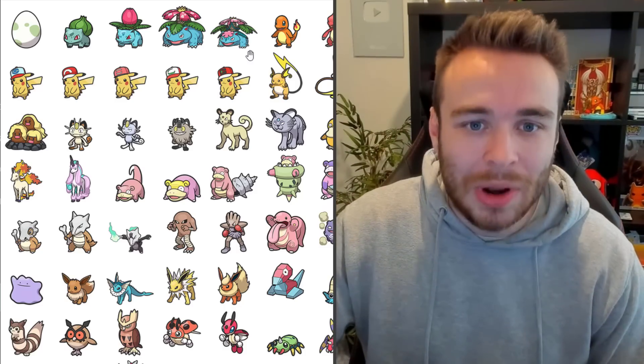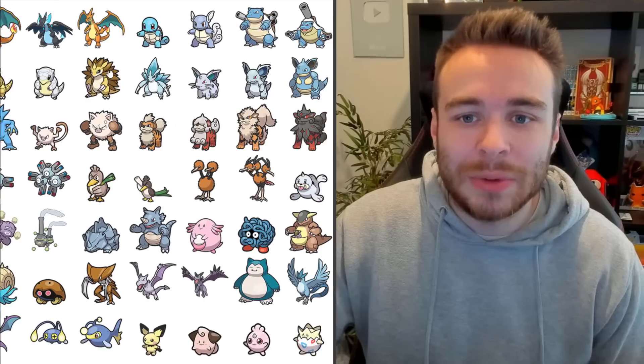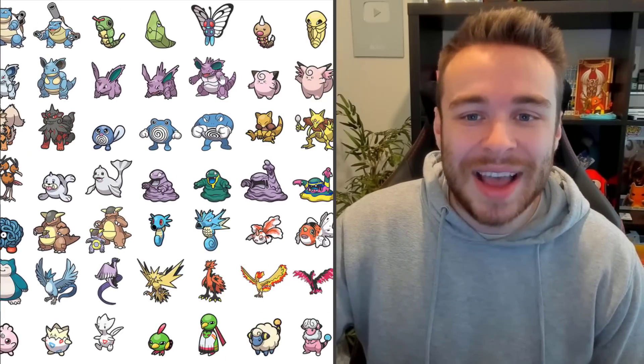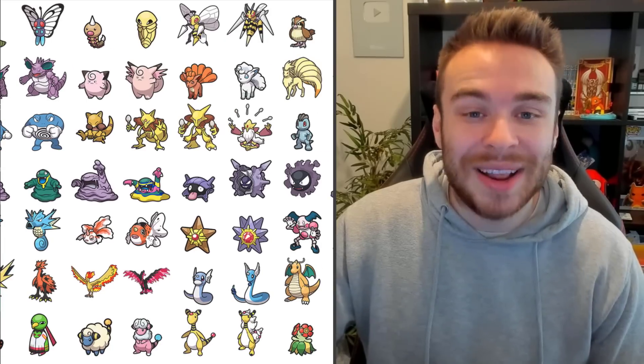We've got the Bulbasaur line here. We've got Charmander — obviously we've seen that. I really like the Squirtle one; it looks really, really good. Caterpie, obviously. Weedle there with Beedrill — I really like the Beedrill one as well.